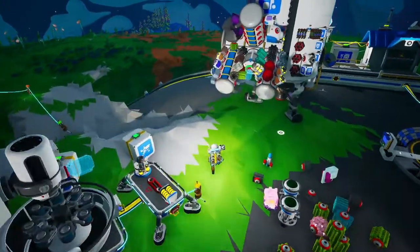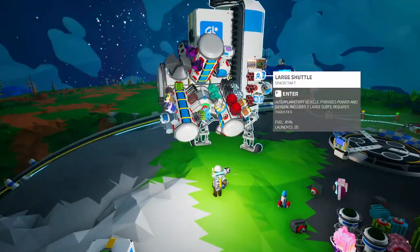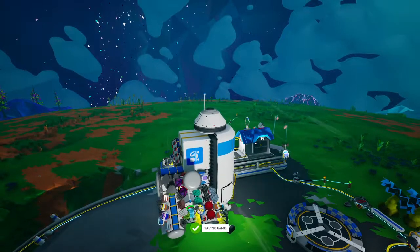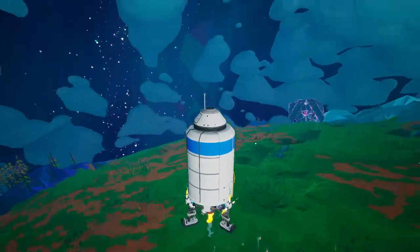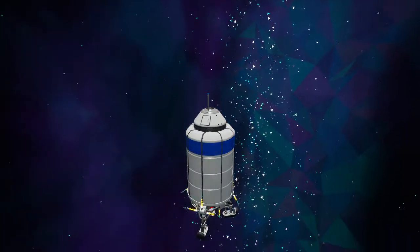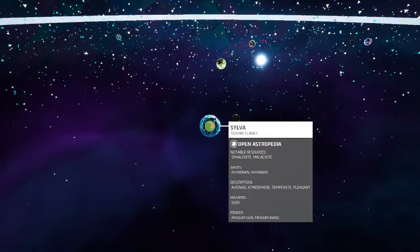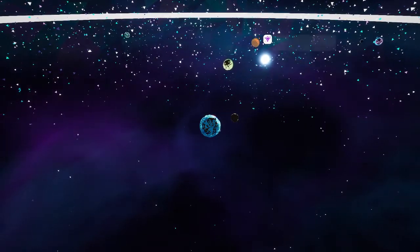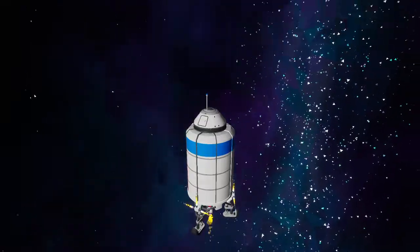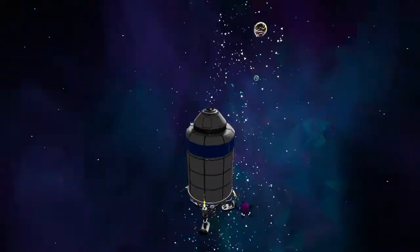Looks like we're heading off to Vesania and/or Novus to hunt snails. We do have landing pads on those planets, so we don't need to worry about that. Maybe we even have scrap on those planets we can just bring back and trade in. Let's go — whichever one we click on first. Looks like Vesania got the luck of the click!